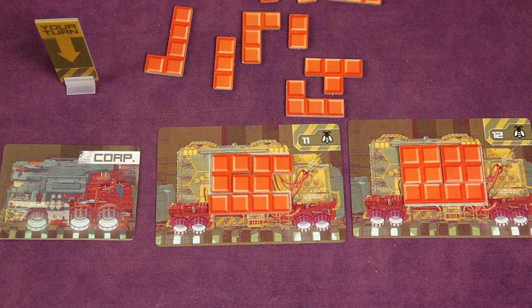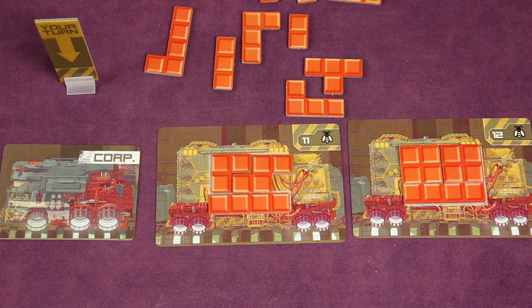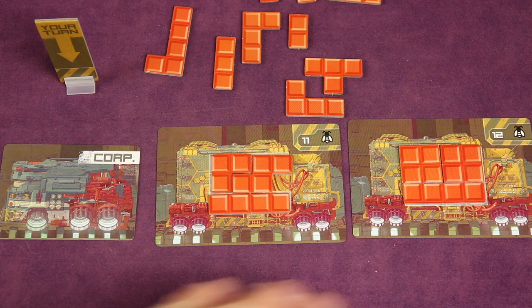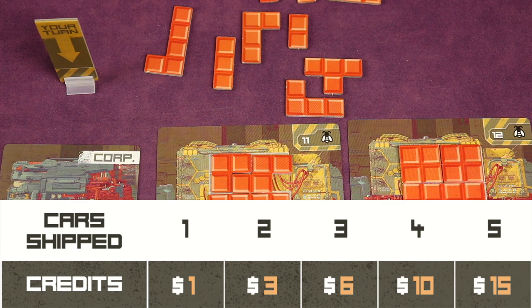Once you've loaded a freight car and it becomes the next player's turn, you cannot remove pieces from that car until you ship it. The third action is to ship your train of loaded cars. When shipping, you earn credits based on the number of cars in the train — for example, two cars earns three credits according to the table. Update your credits on the scoreboard accordingly.